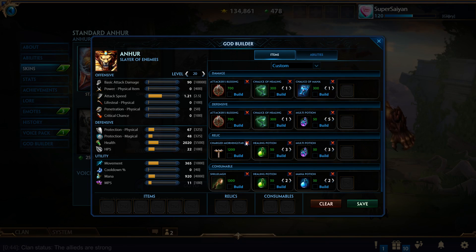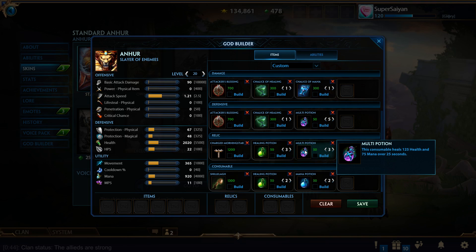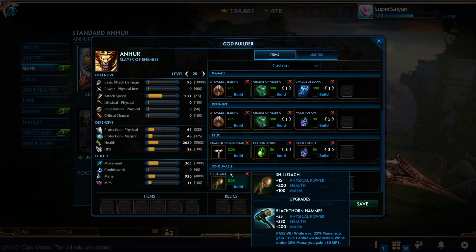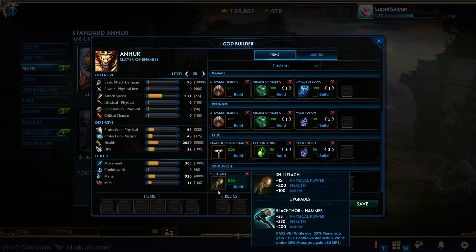There are also other starts: Charge of Morning Star with Health or Mana Potions, though I don't really recommend this because Attacker's Blessing is just too good. The second you get that item online with pen in the early game, Attacker's Blessing literally changed the meta. There are also variations I don't prefer as much, but people who like to be passive and play around having lots of health could rush Blackthorn. This also works on some warriors, but some ADCs and assassins like to do it too — I don't really recommend it.